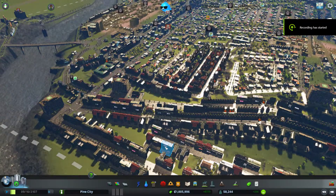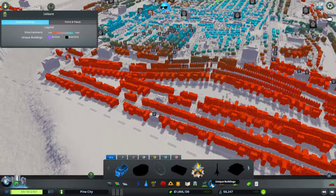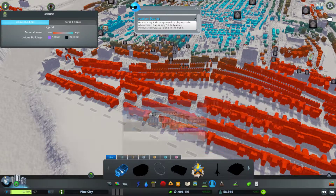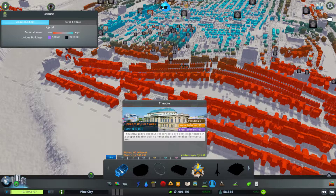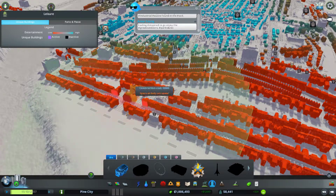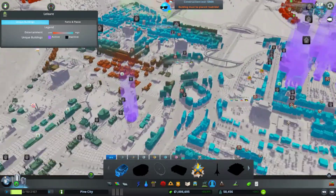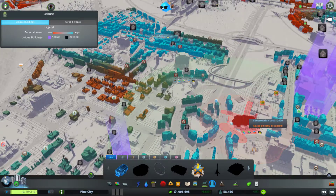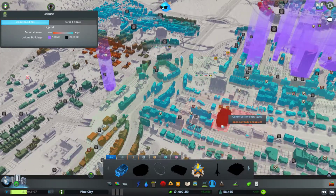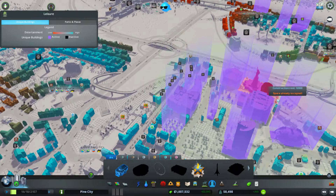Welcome to Cities: Skylines. Today I'm going to look at buildings — I haven't done anything with this for a while. This is a theater; the cost is $12,000. It's really not very much — I'm surprised — fairly big though. Where am I going to put this?